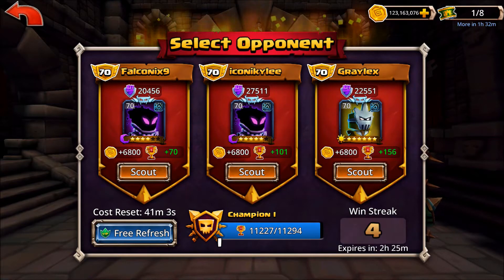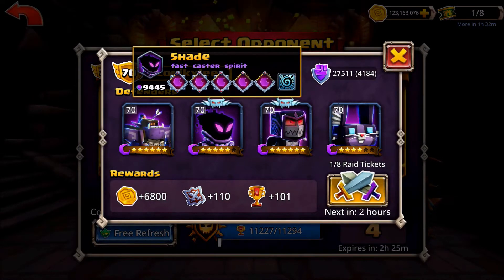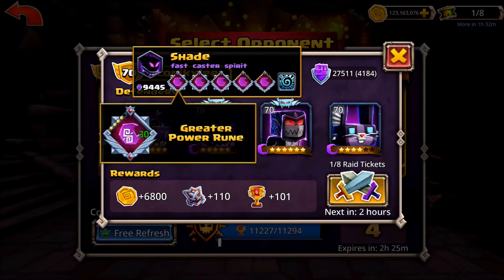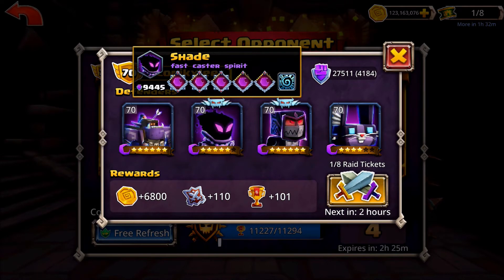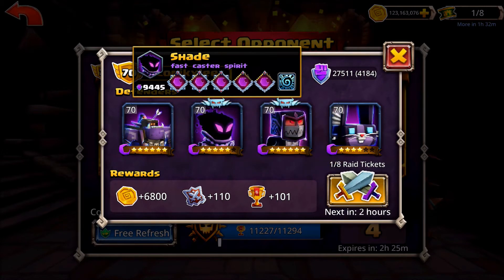Hi everybody, welcome back to another episode of my Dungeon Boss PvP series. Today I'm going to be showing you a little trick that I use to navigate some of the tougher opening Shade attacks. This one relates particularly when we have Hopper teams.